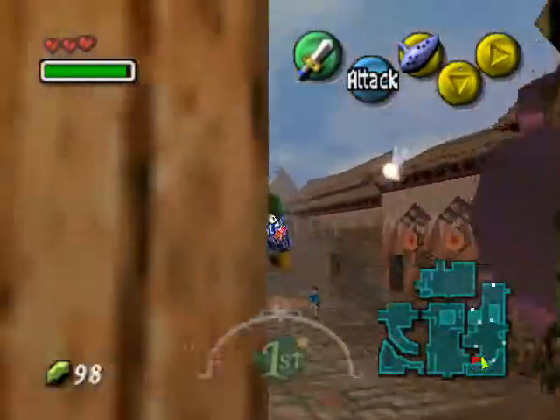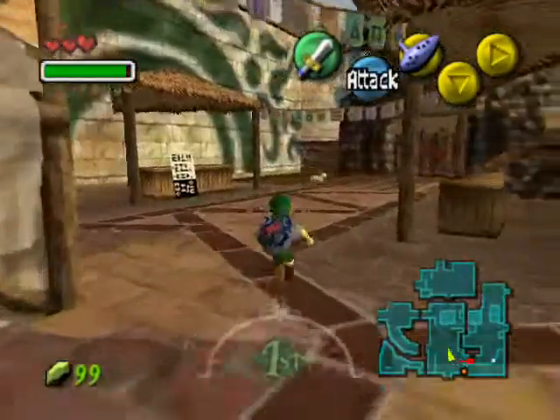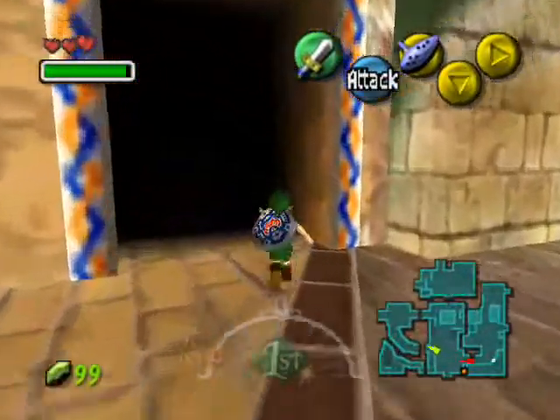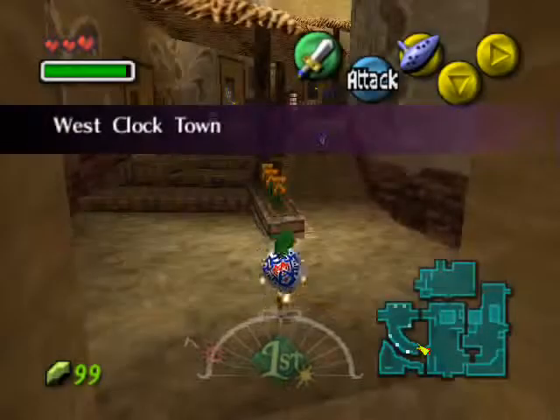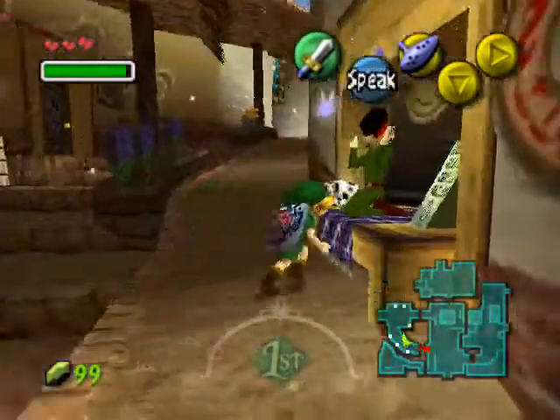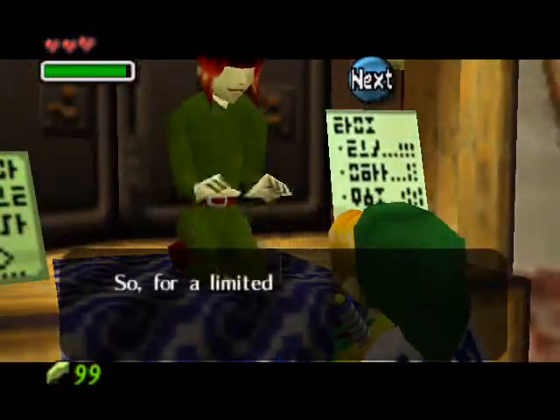Now, when you go back in time in this game, you will lose all the rupees that you obtain. Your wallet, arrows, and bombs, and generally any kind of expendable item like that will just completely go away. But there is a way to get around this.